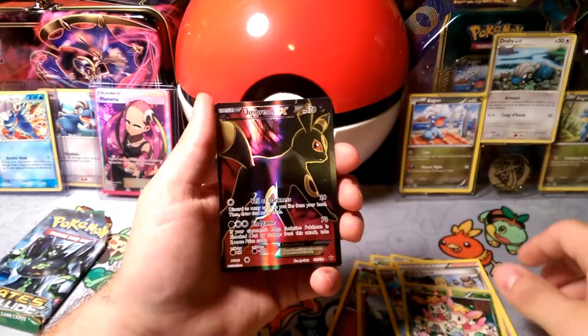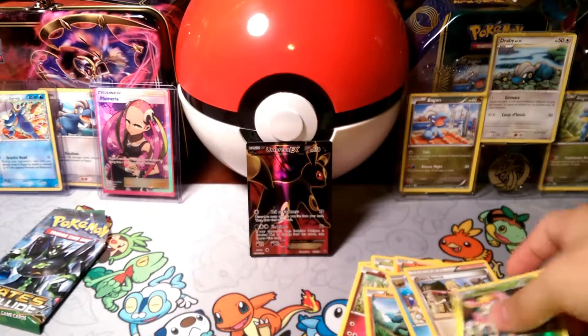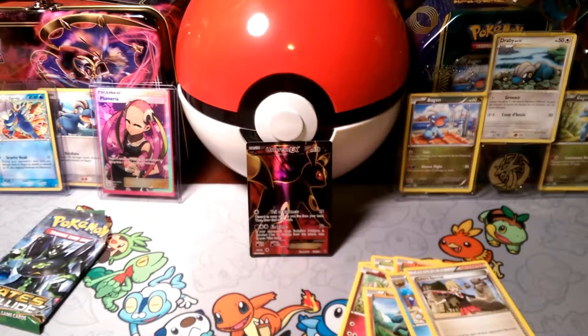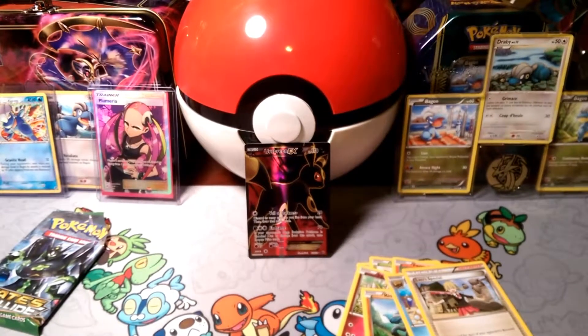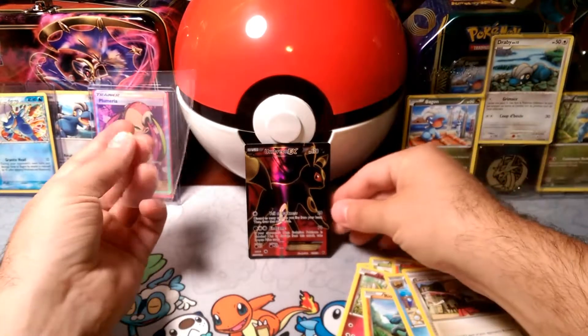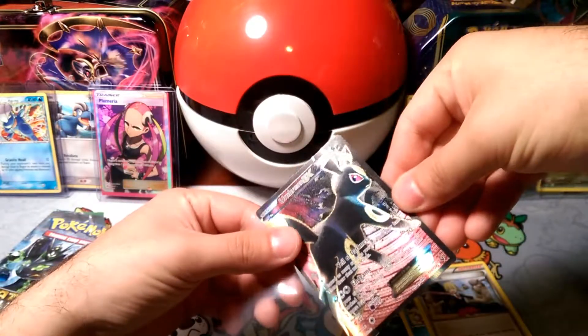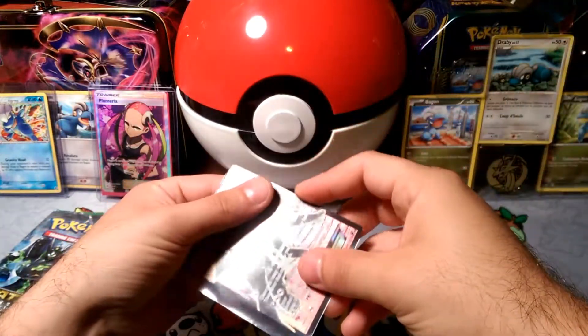...is a Full Art Umbreon EX! Is that good? That is a beautiful card, I must say. I forgot that that was even in this set, not going to lie. Full Art Umbreon — Veil of Darkness, Endgame. It's a beautiful card. Should I put it in my Umbreon deck?